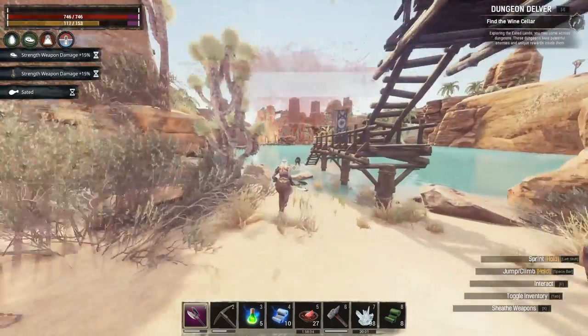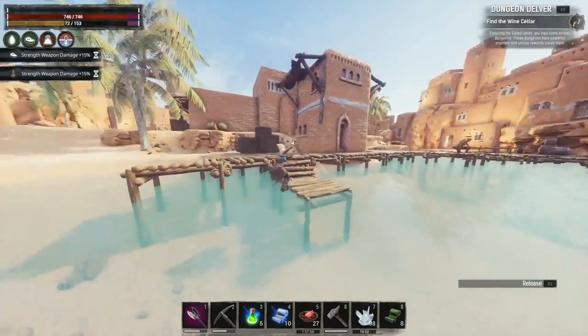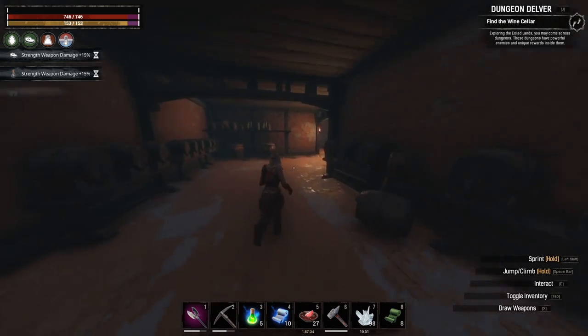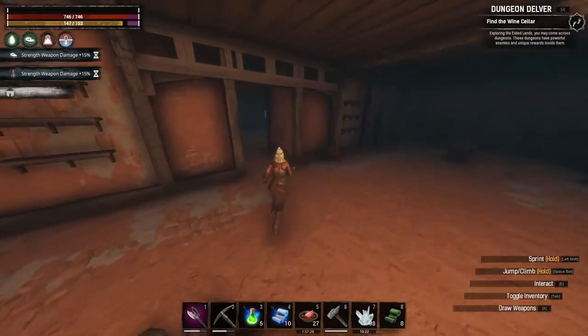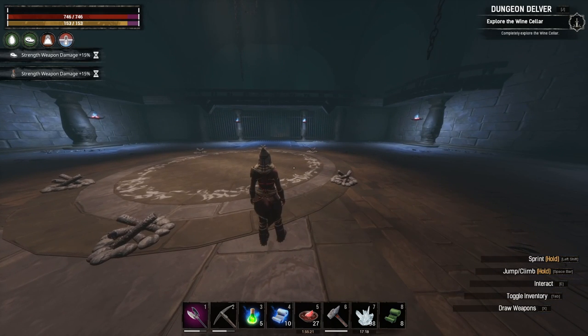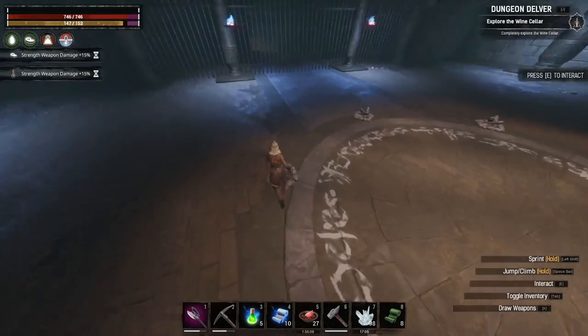Now we're over in Sepermeru. Make your way over behind this little hut here on a Zamorian front, right by the little island near Jhebbal Sag's dungeon, and touch this door. My guide for this dungeon hasn't come out yet — it's still mid-editing and it's a bit of a longer video, so I'll end up adding the link at some point if it's not available by the time you're viewing this. Kill this Set guy for a chance to get a cool truncheon. It's a pretty easy dungeon. Now Thag himself isn't too much of a bad boy but it is kind of annoying with all his blue skeletons. Unlike other new dungeons, you don't have to focus the little mobs — you actually want to focus the big mob and just hit everything, which is going to kill the little mobs instantly.